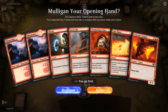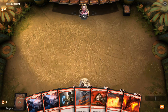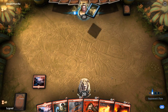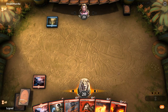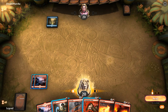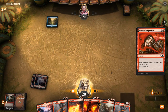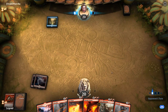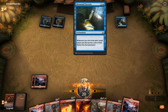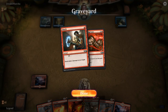We're on the play with a removal-heavy hand, but Tormenting Voice can discard extras we don't need. We keep. Turn 1 the opponent plays an Island. We cast Tormenting Voice and discard a Shock. We draw more Lava Coils and hope to hit our 4th land for Vareks. The opponent plays Drowned Secrets — we're up against some kind of Mill deck, so Lava Coil may have been worse than Shock would've been in this matchup.